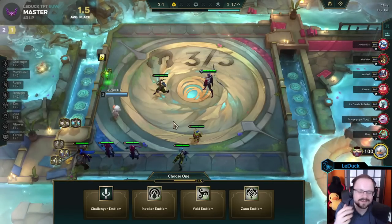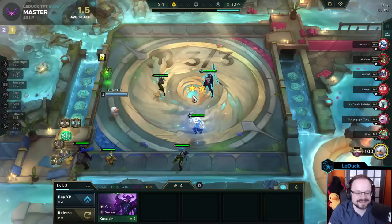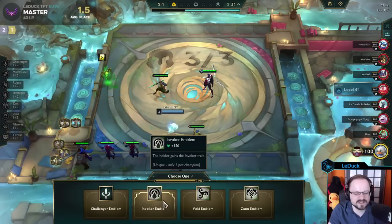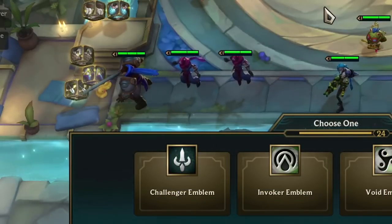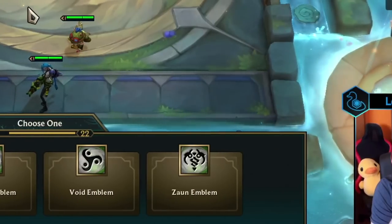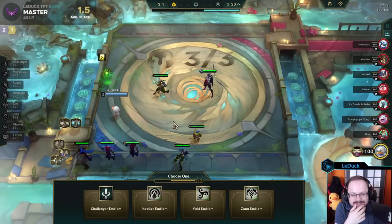This means from Challenger, Rogue, Strategist, Zorn, Ionia, and Piltover, I will see at least two of them. Once I popped the Tome, you can see that on the very left, the first tailored emblem was Challenger, and on the very right, the second tailored emblem was Zorn. Invoker and Void ended up being random outcomes.